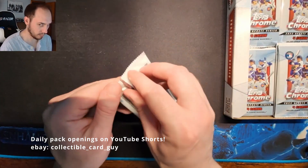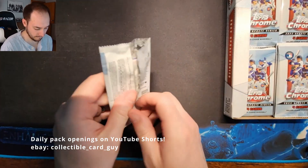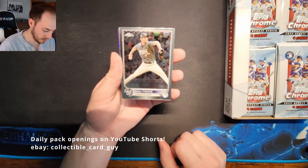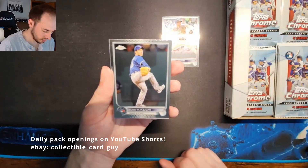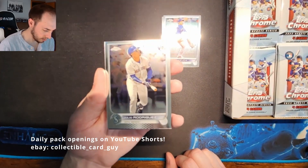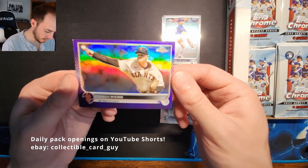Pack four: Eric Fed, UC Kikuchi, a Julio Rodriguez base Rookie Card — hope I'm going to pull one of those — and a Logan Webb Purple Refractor.